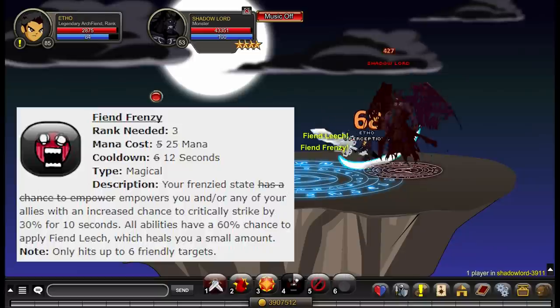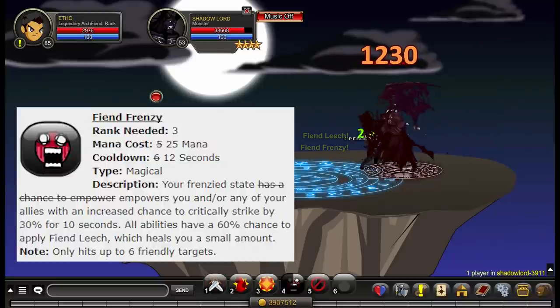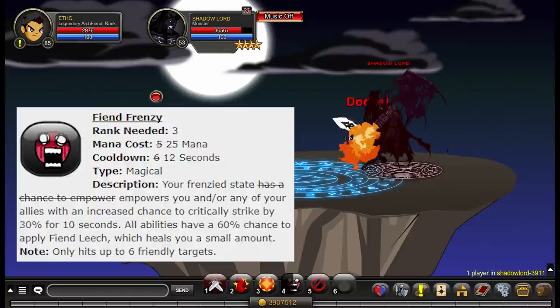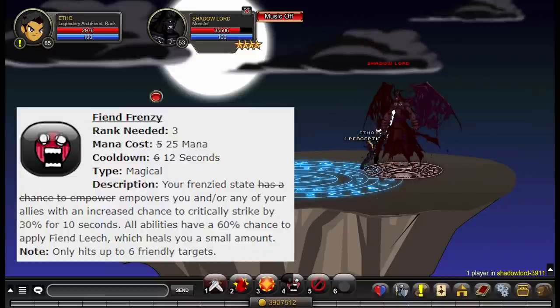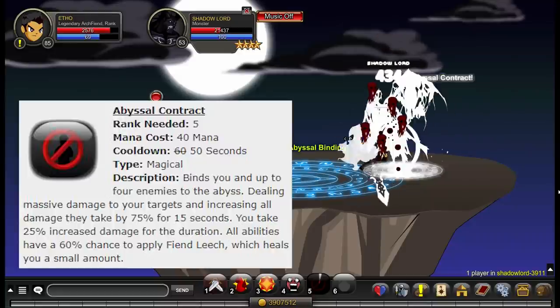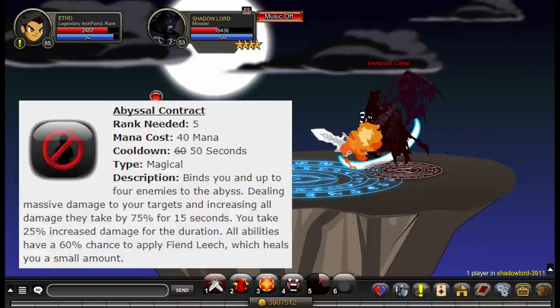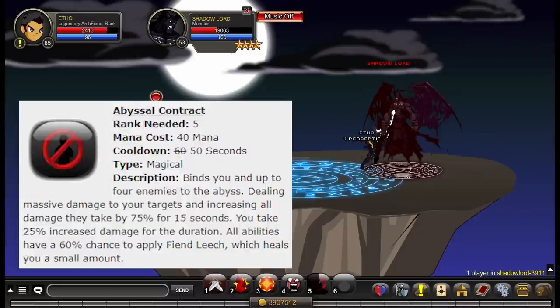Ability number four is called Fiend Frenzy. It consumes 25 mana and has a 12 second cooldown. Your Frenzied State empowers you and any of your allies with an increased chance to critically strike by 30% for 10 seconds. Ability number five is called Abyssal Contract. It consumes 40 mana and has a 50 second cooldown. It binds you and up to four enemies in the Abyss, dealing massive damage to your targets and increasing all damage they take by 75% for 15 seconds. You take 25% increased damage for the duration. All abilities have a 60% chance to apply Fiend Leech, which heals you for a small amount.